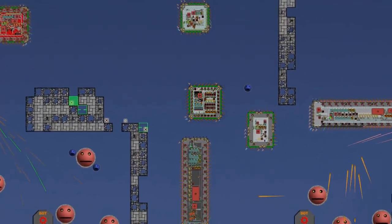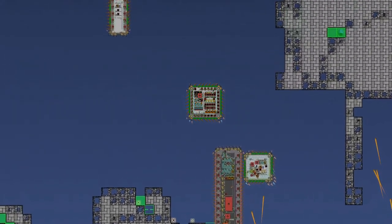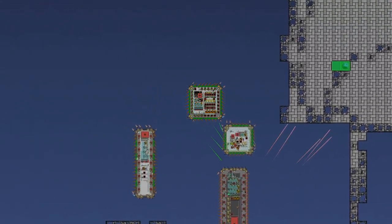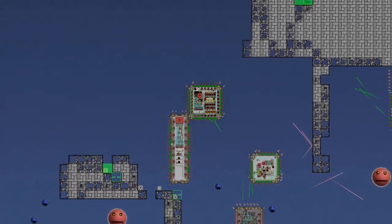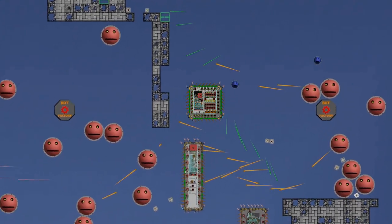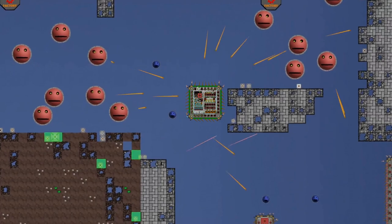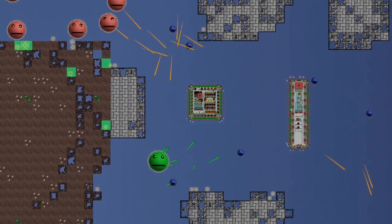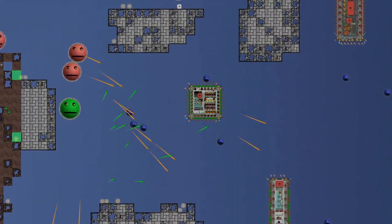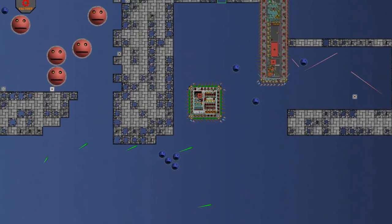Welcome to the first devlog video for Deep Space Airships. I'm not sure if making videos like this is a great use of my time, but hopefully it's a better way to communicate than ranting at random users in the Discord. This video contains a tutorial on blueprints, some of my goals for the future, and my reasoning behind both blueprints and those goals. Some of that's probably going to be boring, but I really want to explain the reasoning behind some of my decisions. If you want to skip to more interesting parts, timestamps are in the description.